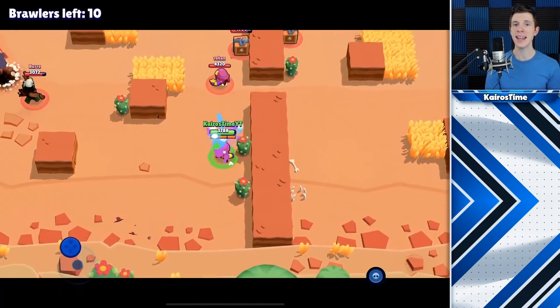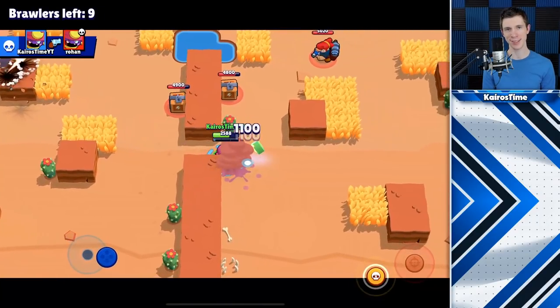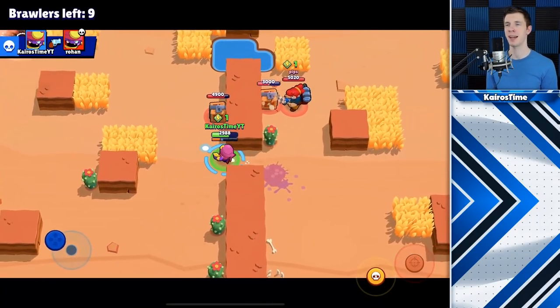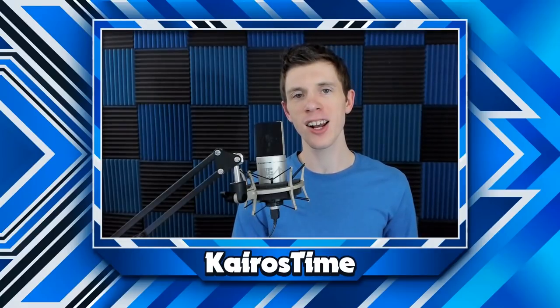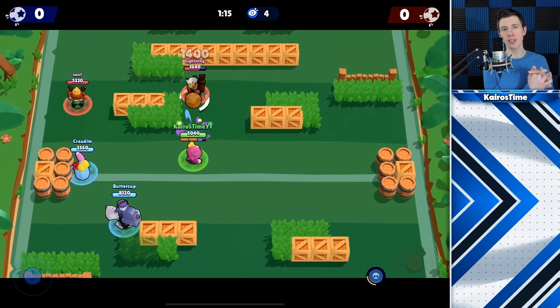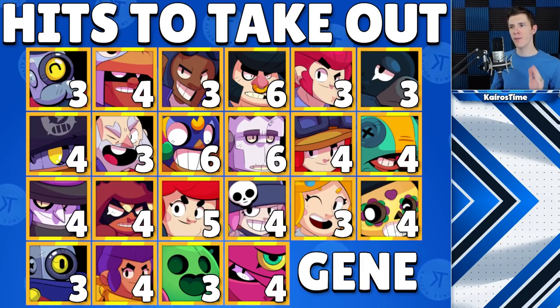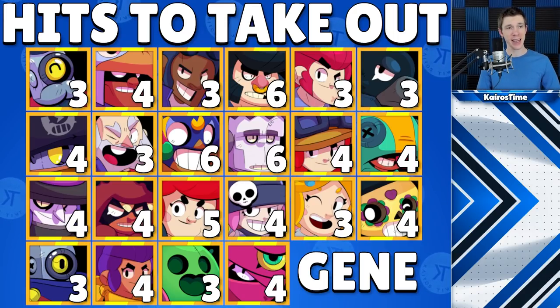The stats in some of the gameplay will be different because I tried to unlock Gene using my boxes rather than just buying him and maxing him out. Let's start off by talking about Gene's attack. He shoots out a fireball with the potential to deal 1,400 damage to a single target. I'm going to show footage from my last Gene mechanics video to explain how many hits it takes for Gene to take out every brawler in the game.